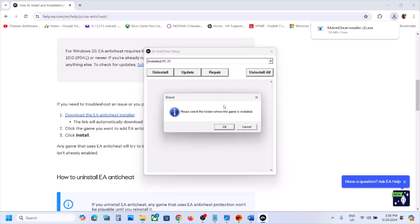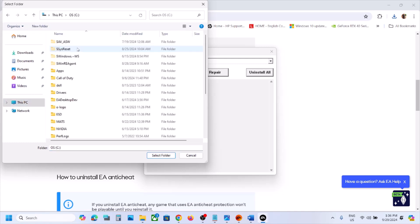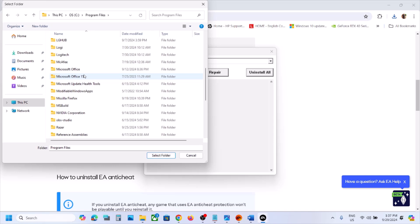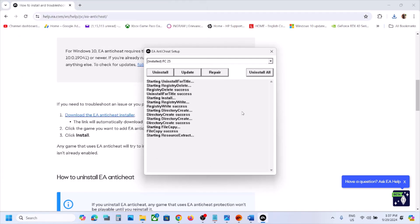From the drop-down, select 'Install FC25' and then click on Repair. It will prompt you to select the game folder. Click OK and then go to the game installation folder — wherever the game is installed. Select the game folder (do not open it — you have to select the folder) and then click on Select Folder. Let the repair complete.